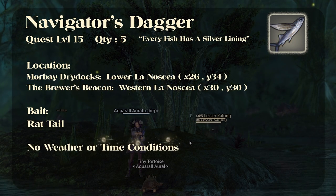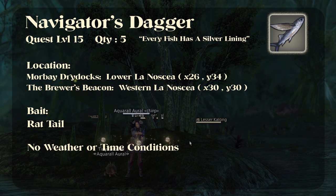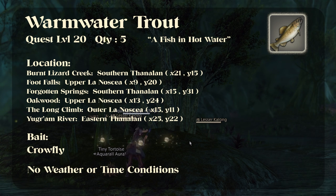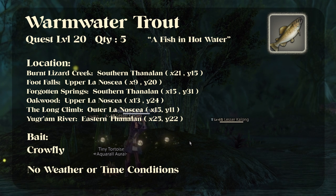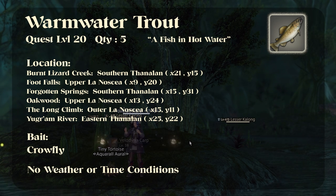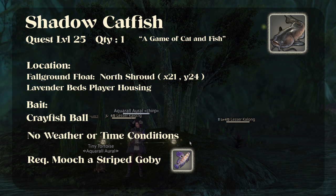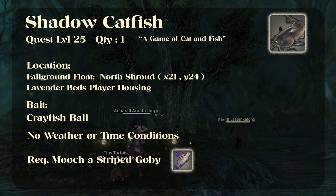Next we have the Navigator's Dagger — again simple, as most of the early ones are based in Limsa. If you wanted to find a more optimal route to get these you could, but I've found that for the sheer mental load of trying to schedule a big fishing route, it's not necessarily worth it because the market's going to change by the time you have all of the fish. Coming in at about the halfway mark, you have Shadow Catfish — this is one of the first fish that requires mooching. You'd have to catch a large striped goby at the same spot first, and then mooch it using it as bait for the Shadow Catfish.